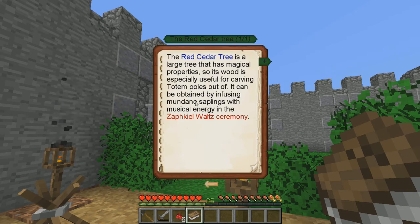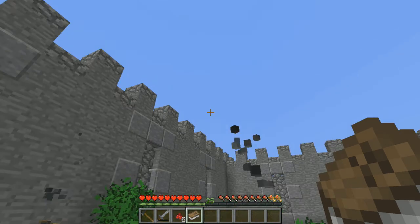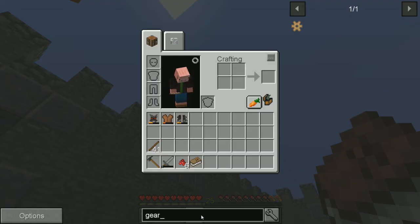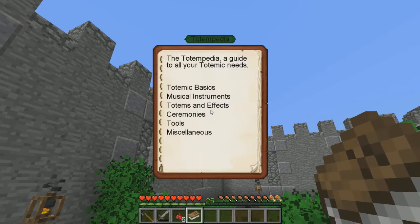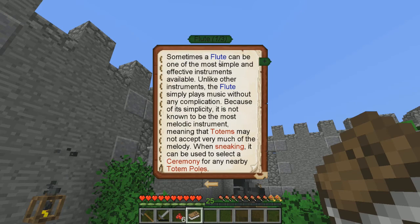I don't even know what that means. I guess a mundane sapling - do they mean it's just not magical? There's no mundane item, so I guess just a regular sapling is what they mean. So we'll back out of that. Musical instruments - we got a flute. Sometimes a flute can be one of the most simple and effective instruments available. Unlike other instruments, the flute simply plays music without any complication. Because of its simplicity, it is not known to be the most melodic instrument, meaning that totems may not accept very much of the melody.